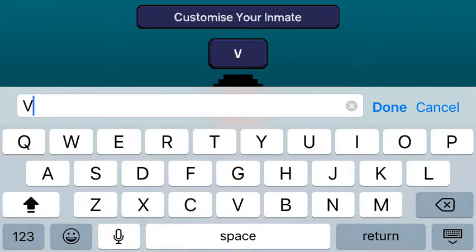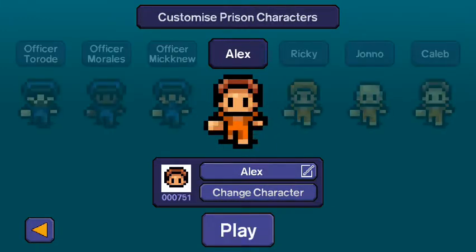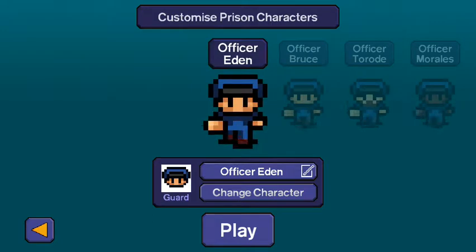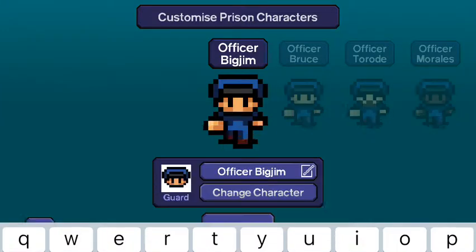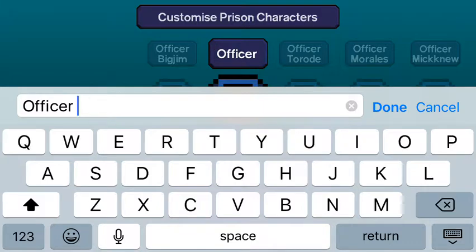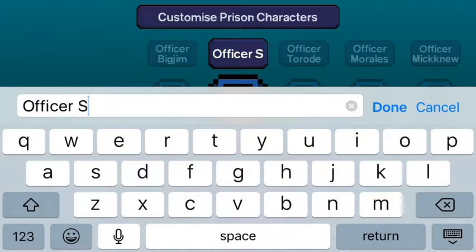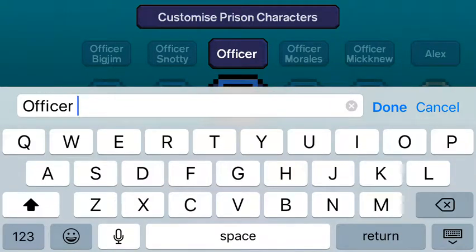Let's make my character EVG. Let's change to that character, and then we can do the officers. I'm going to name some of them after people I've done videos with. So, Officer Big Jim, Officer Snot Rocket — I don't think you can fit that whole thing, so I'm just going to do Officer Snotty.